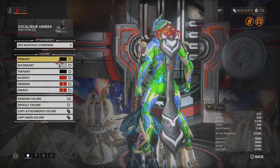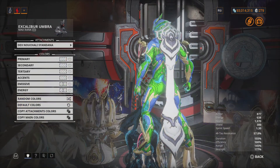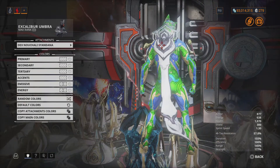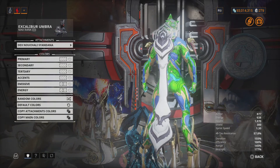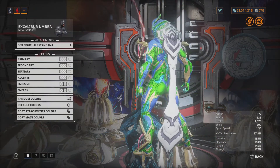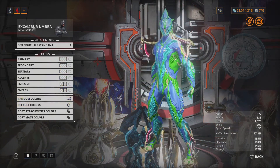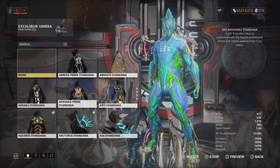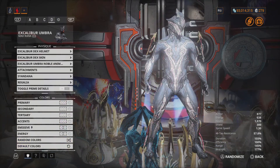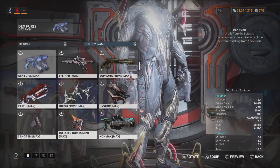There's also the Dex Cyan Dana — I'm not even going to try to pronounce the full name. It's another item that didn't appear in the event today, but it'll probably show up tomorrow. It's a nice color, not really my taste of Syandana, but it's not bad. It's free — all you have to do is complete the mission. Pretty dope. The Dex Furious also did not appear.